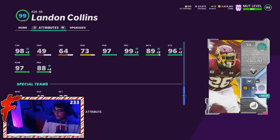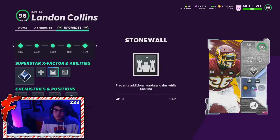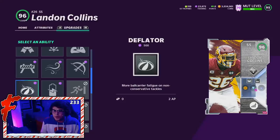On to the abilities: Landon Collins is a run support strong safety, so he doesn't get those good pass coverage abilities. Today we're running universal coverage to help that man coverage out a little bit. If we want to put him in man coverage, we're running flat zone KO in the third slot, Stonewall in the second slot. In the first slot he gets enforcer for 3 AP, set tackle Supreme, second wind recuperation deflator for 2 AP — an ability I haven't tried out yet.